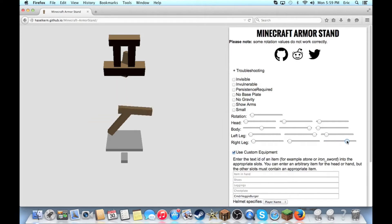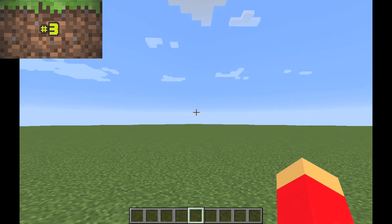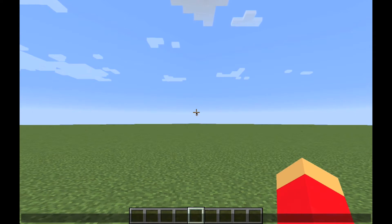Number three: how to copy and paste in Minecraft. Even though it sounds silly, this is actually a really little-known thing. First we'll type something in chat — 'hello, how's it going?'